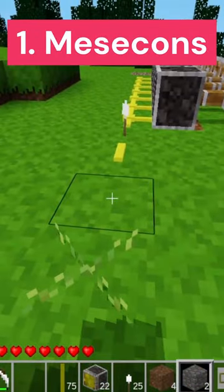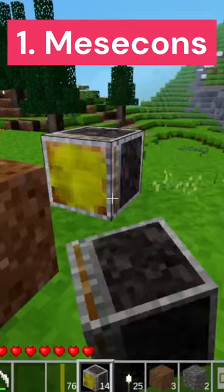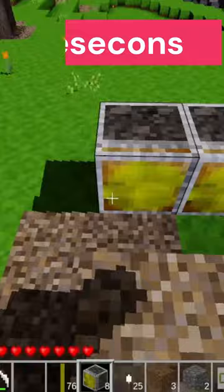First off, we have Mesecons. This is the Minetest alternative to Redstone. This mod features all the things you'd expect, like Mesecon wire, pistons, pressure plates, buttons, levers, and much more.